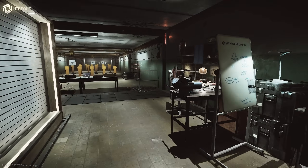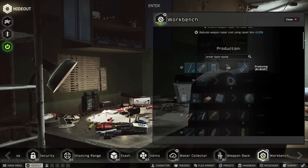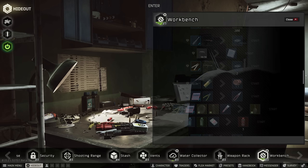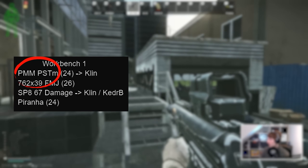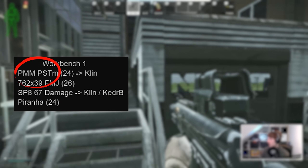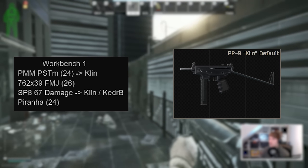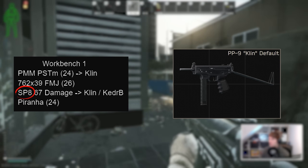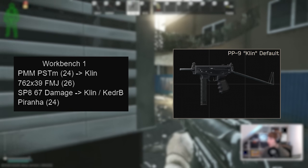Next in terms of progression is Workbench level 1. You need nuts and bolts to make this, but don't forget you can buy the multi-tool from Mechanic 1 directly. PMM PSTM with 24 pen is better than any SMG ammo you can purchase at this stage, but be mindful it only works with the Klin and not the Kedr due to its higher power. SP8 is another Kedr/Klin ammo but with higher damage of 67, giving a better chance of legging people — though it has 0 pen so any armour at all will absorb it.